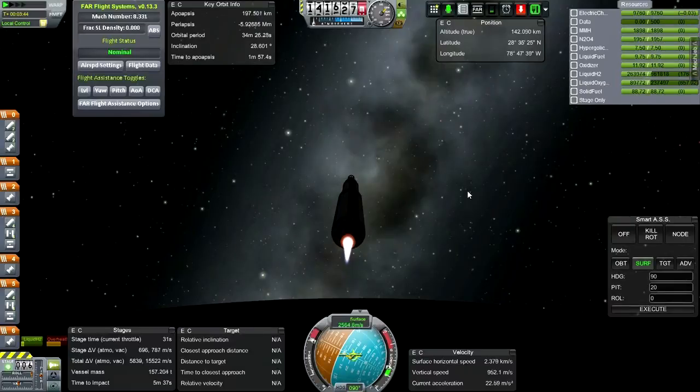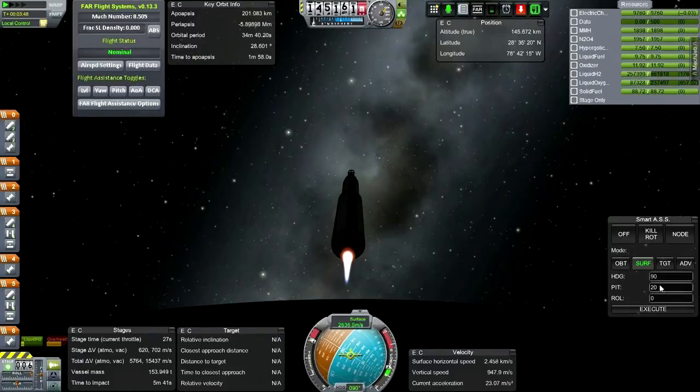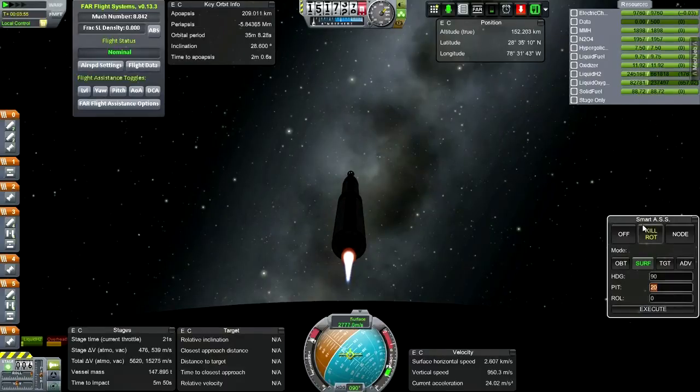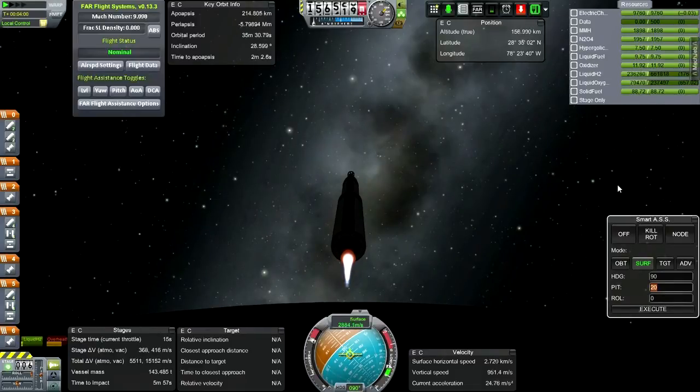I haven't played much with Planet Factory myself, though I've considered it. As the default Kerbal system gets a little bit done — I can't say I've done everything — it's a consideration. We've seen these little planets before and know their properties, so maybe it'll be interesting to discover something that doesn't have a wiki on it. Figure out what the gravity on a planet is by doing experiments rather than just looking up the wiki.